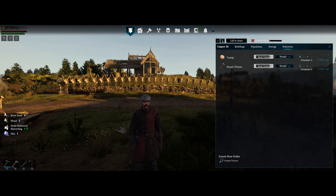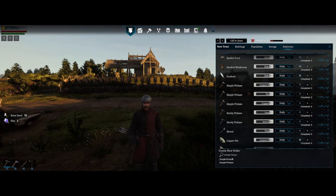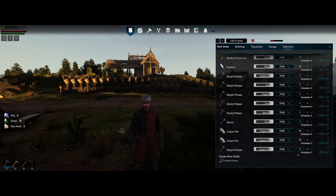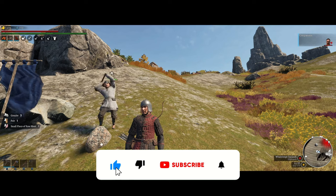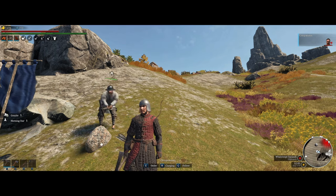We also have broken pickaxes, so back in new town, type in simple pickaxe again and take the second entry this time, select Copper 3, and set it to daily. This will transfer all the broken pickaxes from the outpost to your main city so you can repair them there. As mentioned earlier, you can also set up deliveries to send resources to the outpost if you prefer to repair tools there instead — it's up to you, but this system works pretty well. I hope you found this video helpful; don't forget to like and subscribe and feel free to drop a comment if there's anything else. See you in the next one!